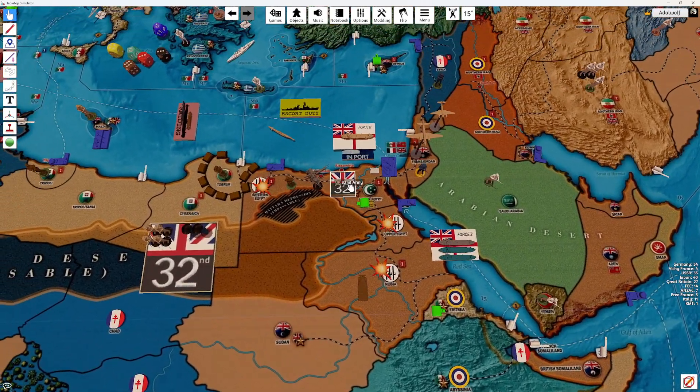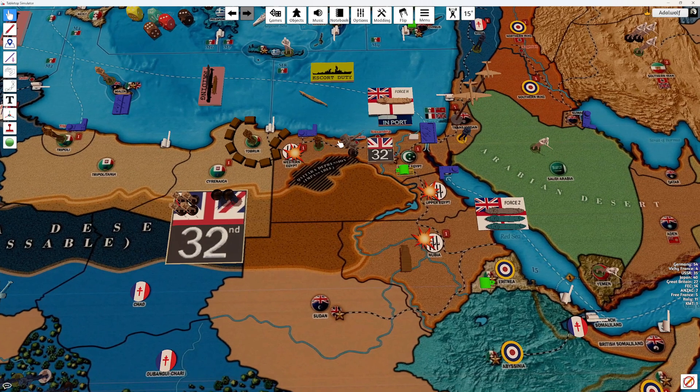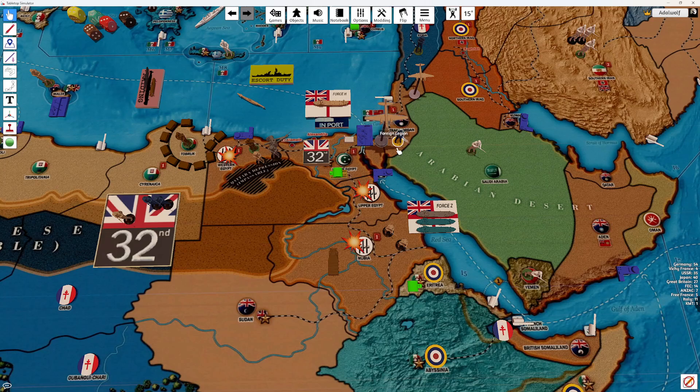We're going to go after this Western Egypt guy with an artillery and infantry from the 32nd, along with another infantry. One will go here, another French unit can take that territory. We'll take two on the transport, go into Nubia here. The Indian Bomber will go 1-2 — we'll send him in there as well. The 32nd is still there but we'll move that off now.